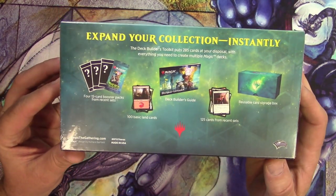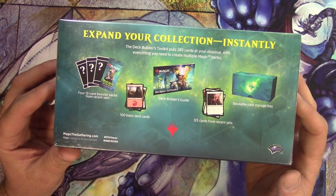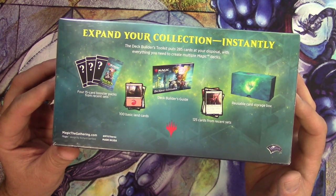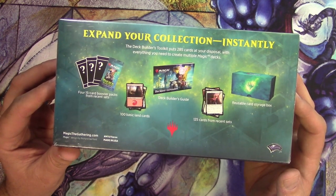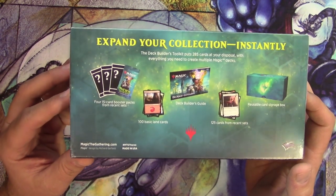It has got 100 basic land cards, a Deck Builders Guide, 125 cards from recent sets, a reusable card storage box, but more importantly it's got four 15-card booster packs from recent sets.